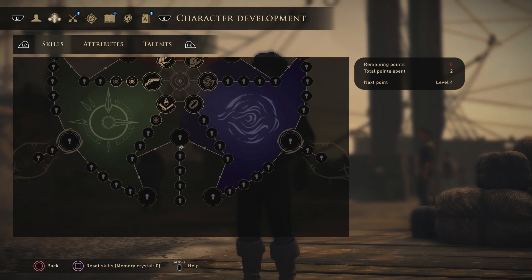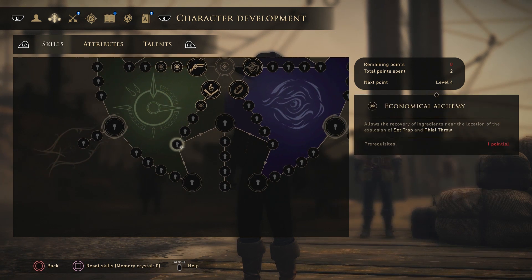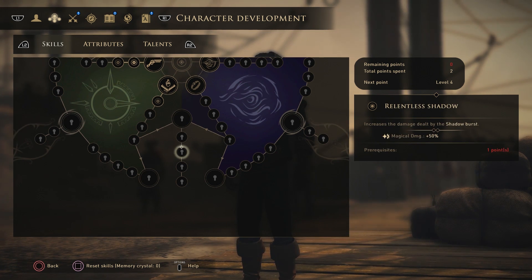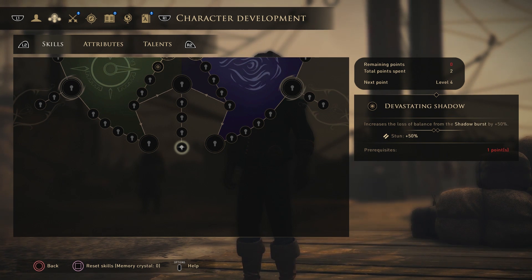These side skills require both paths unlocked to access, so they can be a bit costly. For the mid technical and magic tree you gain shadow burst, which knocks back and deals magic damage to all enemies around the caster — 350 magical damage, 300 stun, 4 meter area of effect, 5 fury generation but a magic cost of 250. Upgrade skills include temporal rift which slows enemies when casting, relentless shadow which increases damage by 50%, enlarged shadow adding 2 meters area of effect, and devastating shadow adding 50% stun.